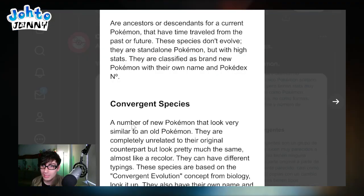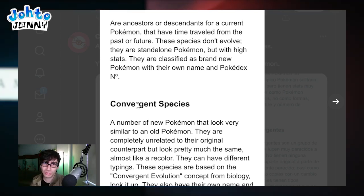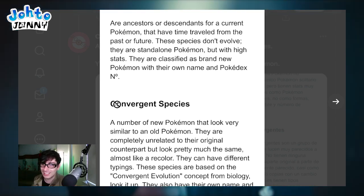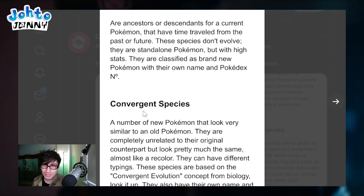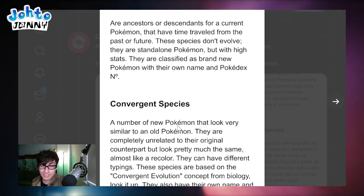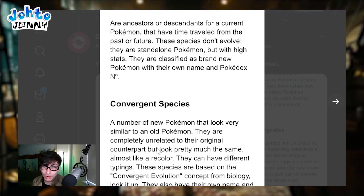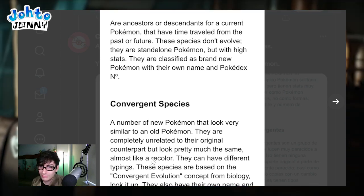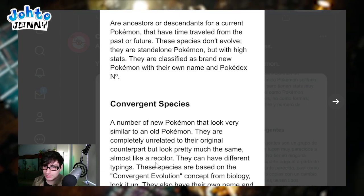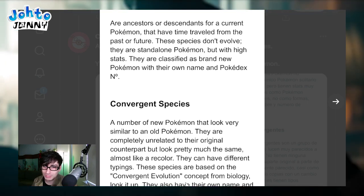Convergent species, on the other hand, are a number of new Pokemon that look very similar to old Pokemon. This is the new name for what was called 'RE fakes.' They look like other Pokemon - like the eel we talked about looking like Dugtrio - but are completely unrelated to the original counterpart. They can have different typings. These species are based on the convergent evolution concept from biology - distantly related organisms independently evolving similar traits to adapt to similar necessities. They also have their own name and Pokedex entry.